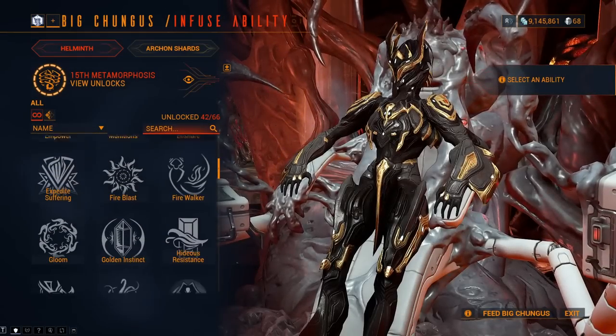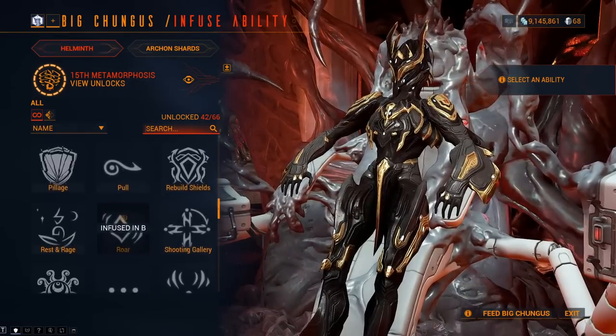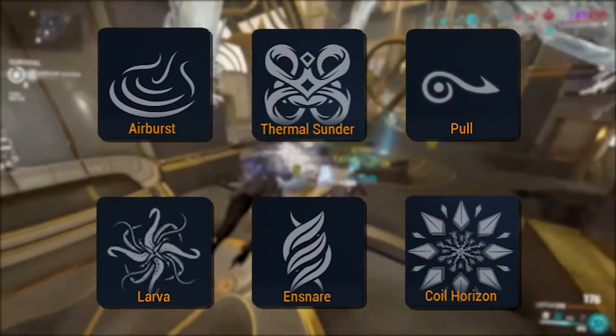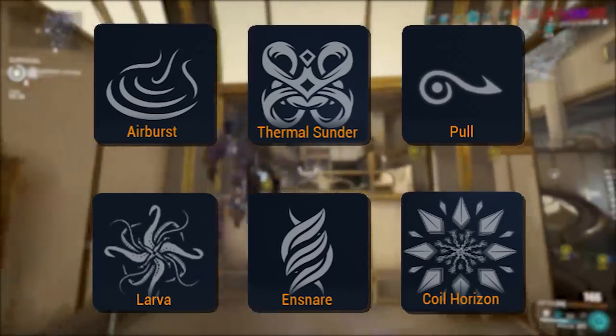The Helminth system allows you to transfer the abilities of other frames onto your frame of choice, allowing for incredible build variety. One of the most popular uses for this system is the transference of grouping abilities which, well, group up enemies, and today we are going to compare all of the options available in the Helminth to find which one is best for you.